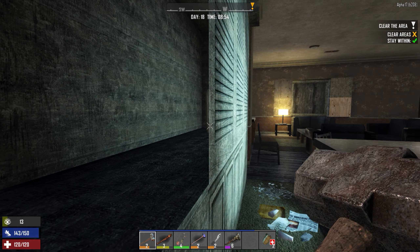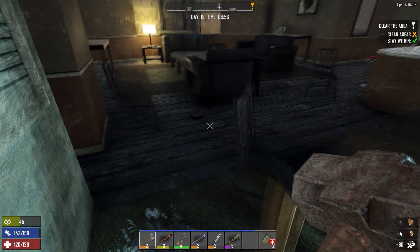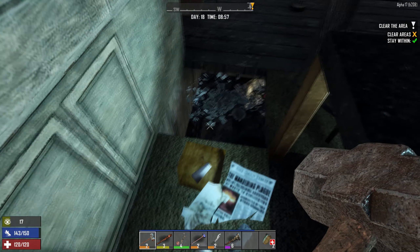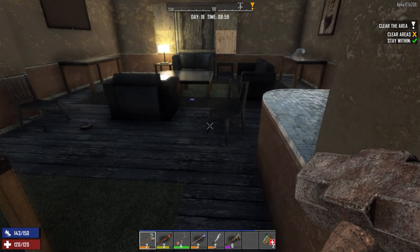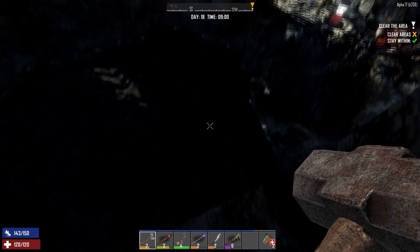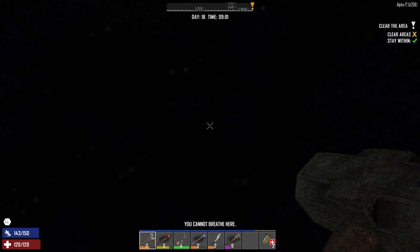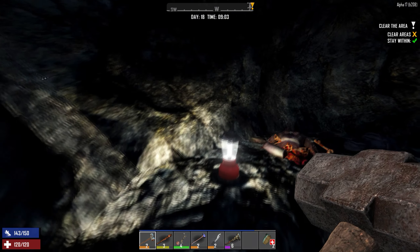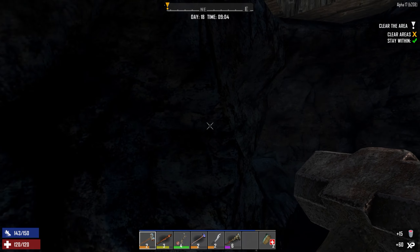Any more zombies in there? Oh, there's a briefcase — suitcase. Some shotgun shells, extra cool. Don't fall through — I don't want to go down there. I'm trying to sneak but you get stuck on stuff. Oh shoot, I fell through! What is this? You cannot breathe here. There's nothing here — it's a backpack with some paint in it. That's epic loot.